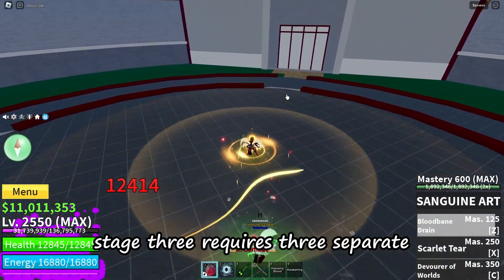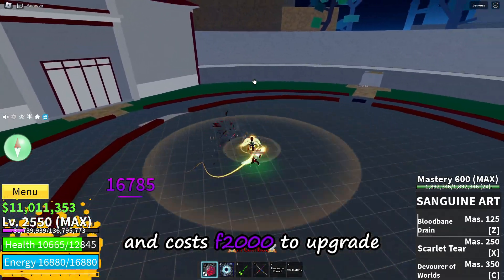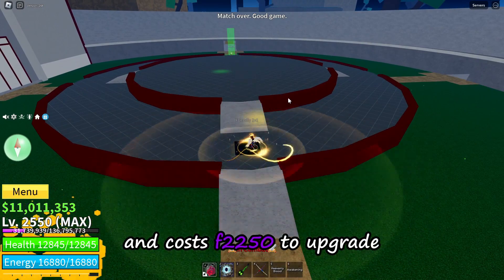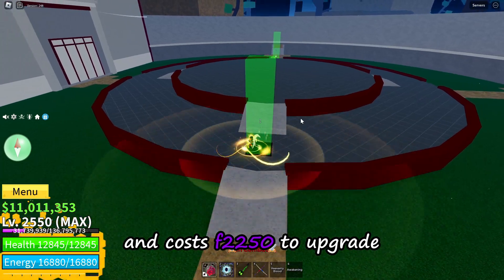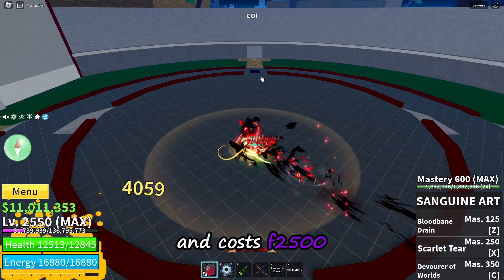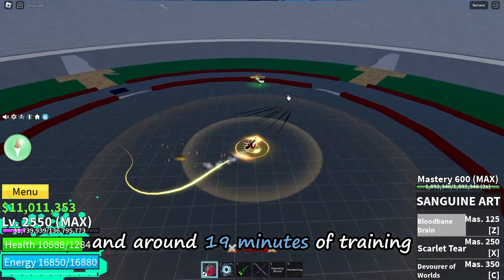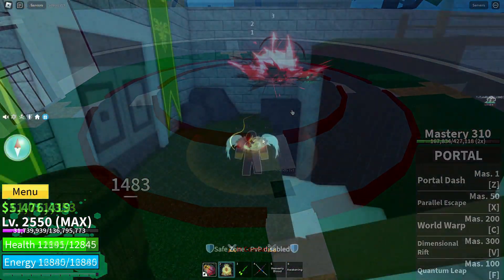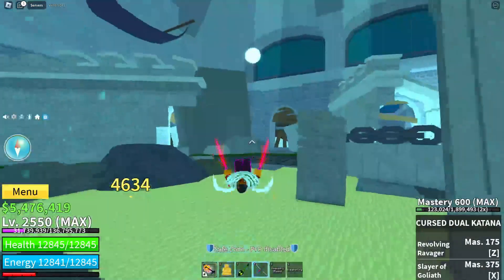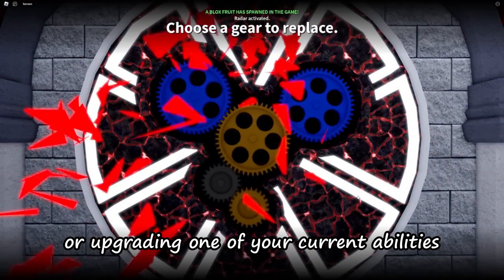Stage 3 requires 3 separate training sessions. The first session requires around 4 minutes and costs 2000 fragments to upgrade. The second requires around 5 minutes and costs 2250 fragments. The last session requires about 10 minutes and costs 2500 fragments, totalling 6750 fragments for this stage and around 19 minutes of training. Once done, complete another trial, win the fight, and then you can unlock either your second ability or upgrade one of your current abilities.